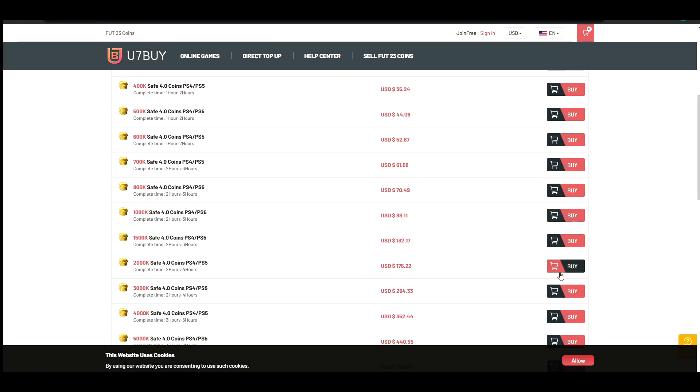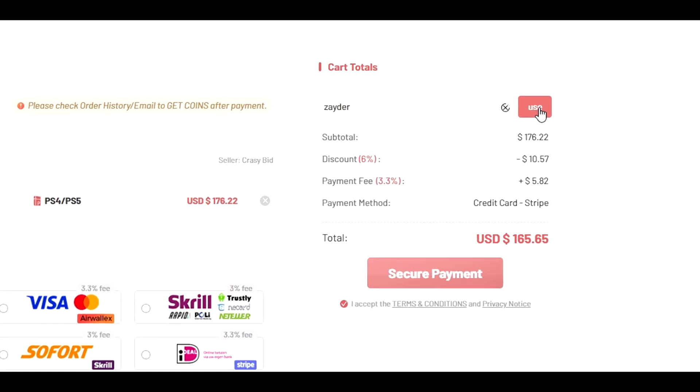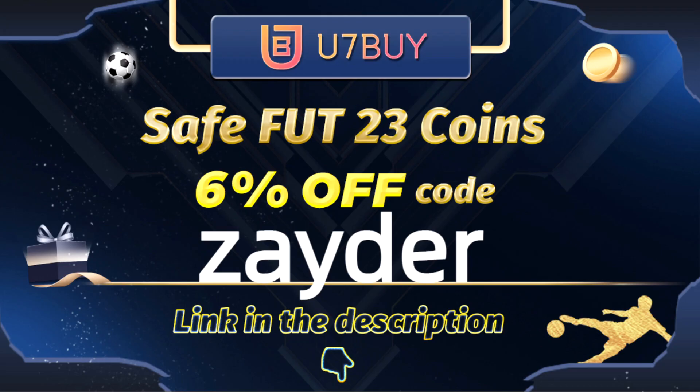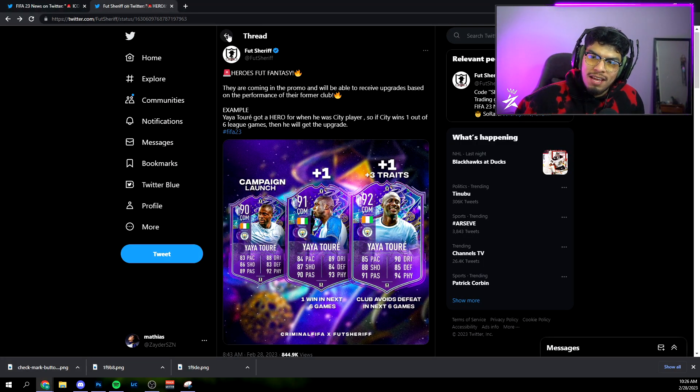If you guys want to try out any of the new promo cards, SafeFoot23 — coins, fast, reliable, everything you want — 6% off using my code 'zator' at checkout, link down below. Go ahead and check them out if you haven't already.